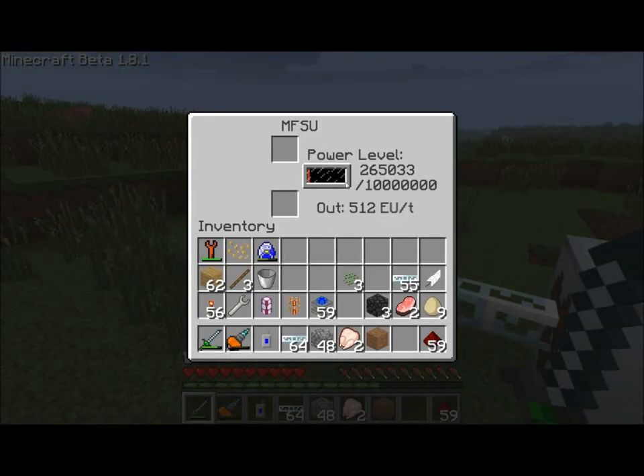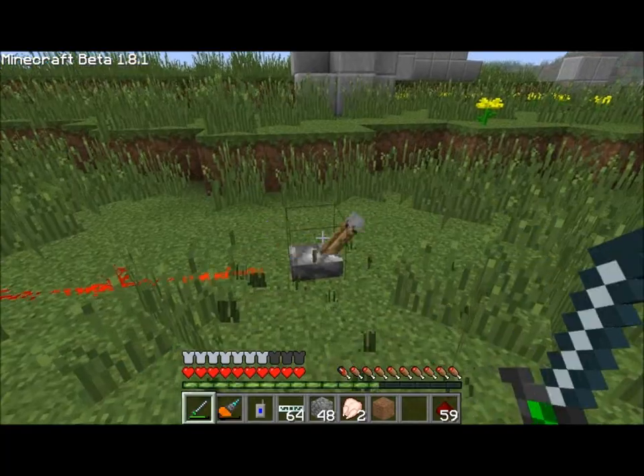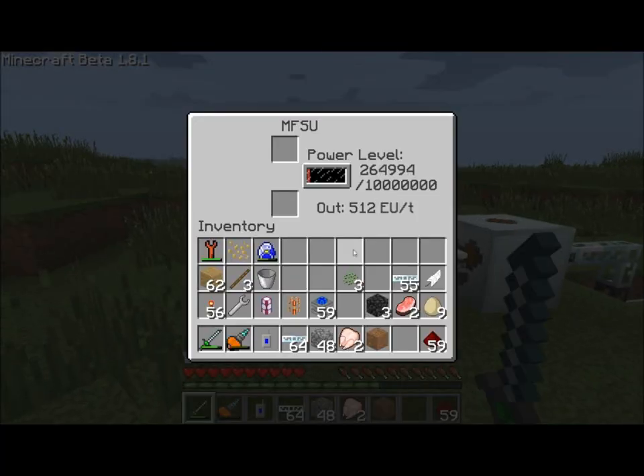Now if we look here, we can see that we drained a significant amount of energy — down to 265,000 charge. Just by activating this, we will slowly be draining energy about one EU per tick.